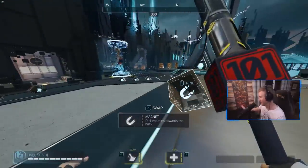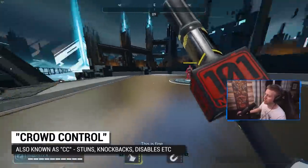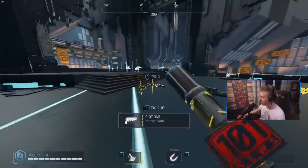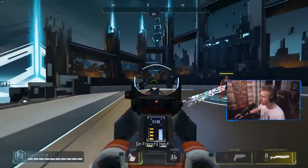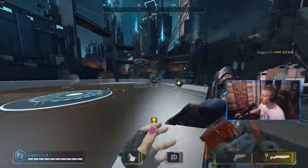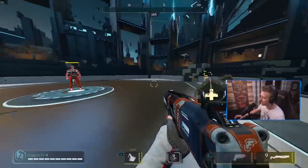Magnet is really, really strong right now. It's the only form of CC — crowd control — in the game. It allows you to pull enemies towards you or push them away, making it very easy to line up shotgun shots. The shotgun is really strong in conjunction with Magnet — you essentially pull the enemy right in front of your shotgun barrel and kill them. It works the same with the Harpy: pull somebody in and unload a Harpy clip into them for a lot of damage.